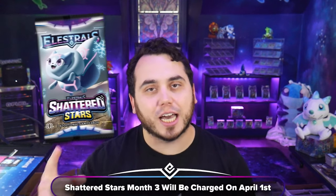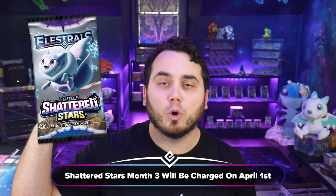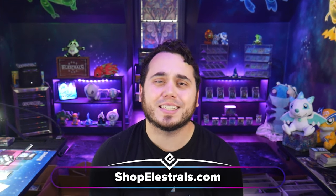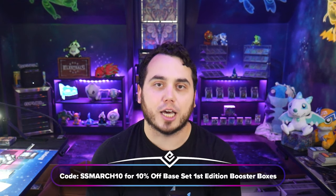elestralsmerch.com. Shattered Stars is the big one — Frost Month starts on April 1st, and we're going to get those packs out a lot faster this time. Morfrost Terror, my personal favorite form — the thing just shuts stuff down — is going to be in Shattered Stars. Exclusive Morfrost Stellar, x out of 99, also in Shattered Stars. Full Art Stellar Imperawatt, x out of 10, also in Month 3. You can email us to upgrade your subscription or head to shopofelestrals.com. Don't forget code SSMARCH10 for 10% off your booster box. Go to your store, support the influencers and creators we're sending stuff to, and thank you guys so much for making Elestrals incredible — I'll see you guys soon.